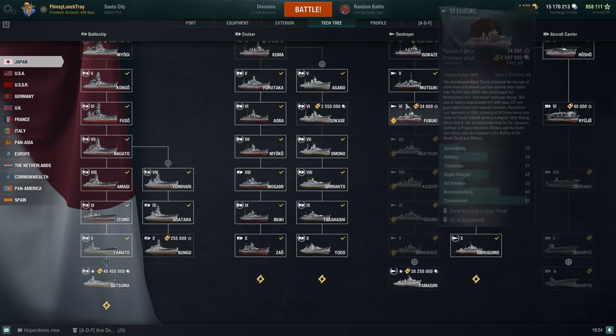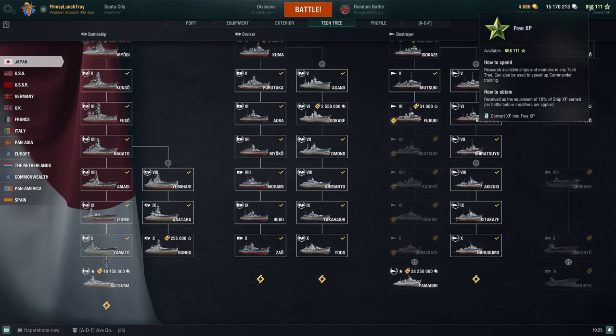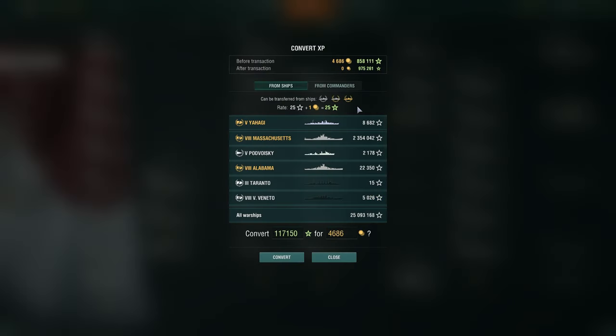If I don't want to keep playing and using ship XP economic bonuses to grind down this line — if I just want to use my free XP — that's an option. Since there are no longer free XP ships in the game, pretty much most of your free XP is used to pick up modules and other tech tree ships. There are also in-game events. For example, here's Yahagi with 8,682 free XP.